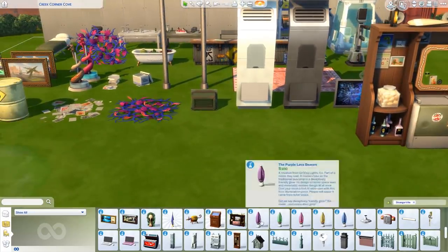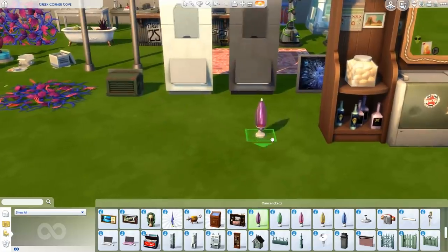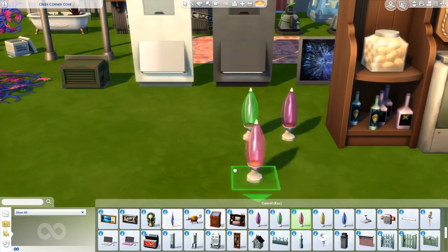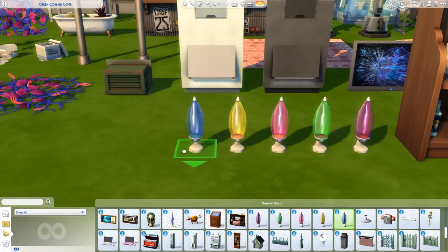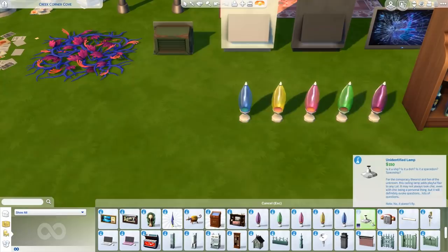We have gotten full-on lava lamps in The Sims 4 — finally! We get five different color variants. After you turn them on in live mode, they actually light up properly — just like lava lamps from The Sims 3 Generations, but with a whole new design and concept. So finally, lava lamps are back in The Sims 4.